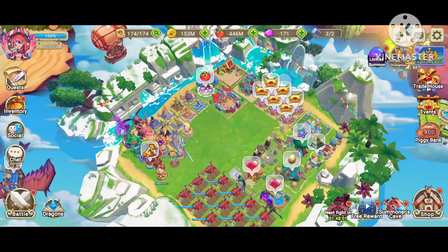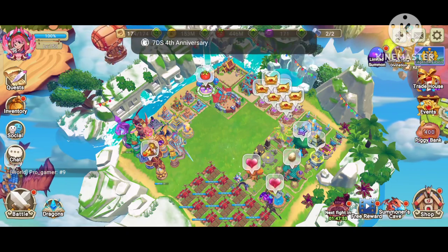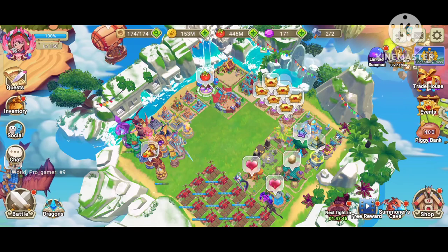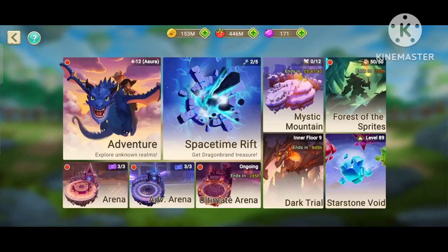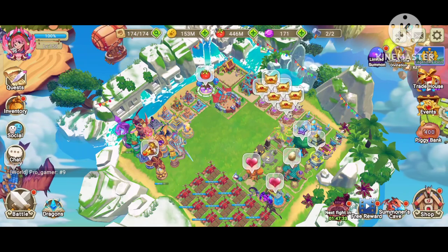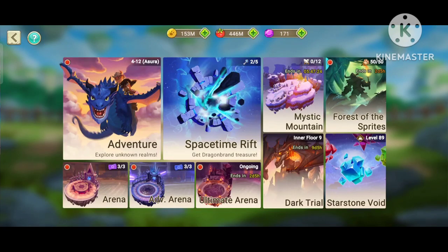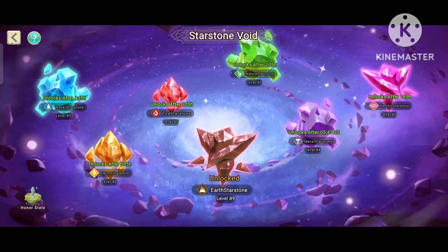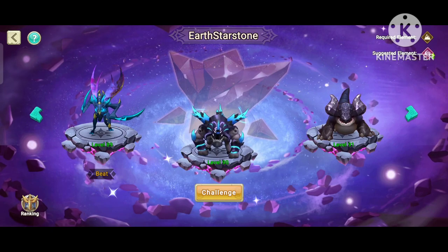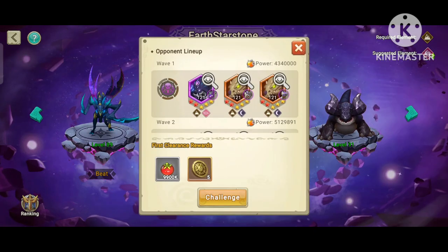Hey guys, welcome back to a new video. Someone asked me to showcase Nymph and Bone, and the best way to showcase them is in Star Stone Void. We have Earth right now, so I'll showcase Bone. I won't try to beat Earth Void right now — the most important elements are Metal and Psychic.